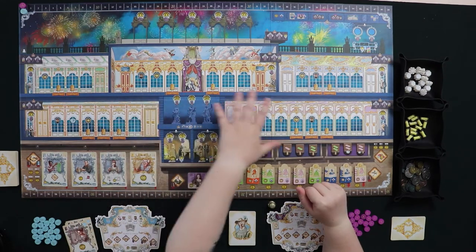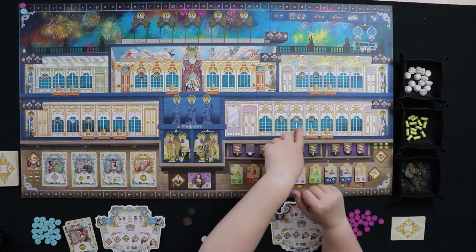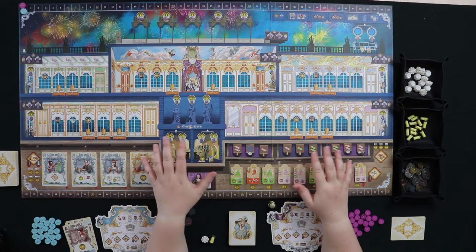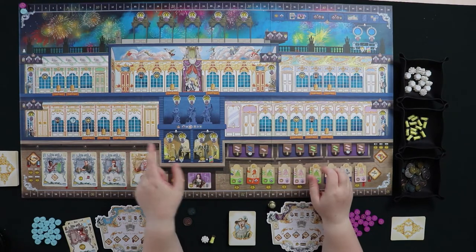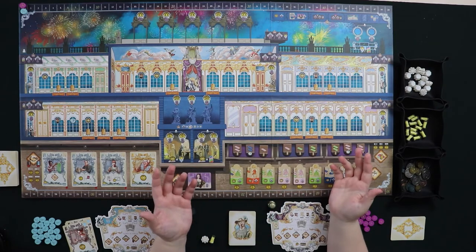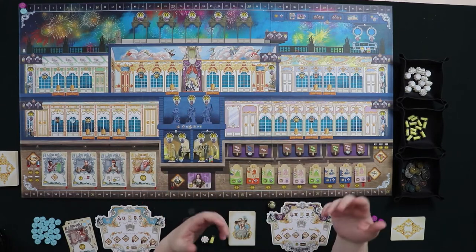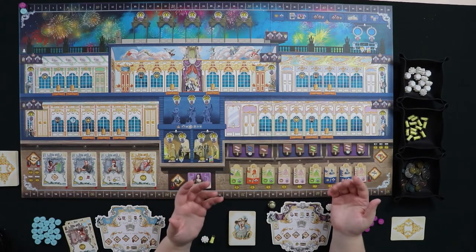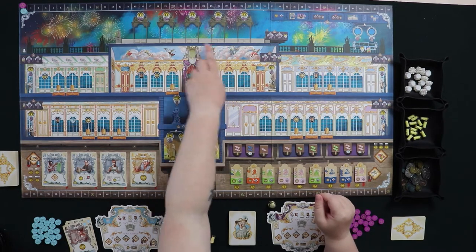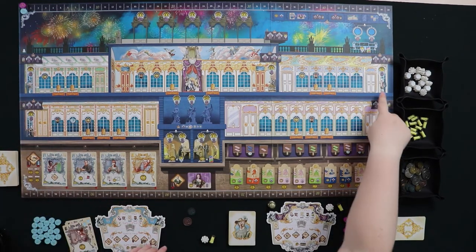Most of the board is dedicated to the ball and hallways — spaces where you put dresses for a bit of area control. You get a bonus for being the first to have a presence in all the halls, a bonus for majority in each hall at the end, and at the very end there's a firework show where you can move dresses from the main hall up to the top.